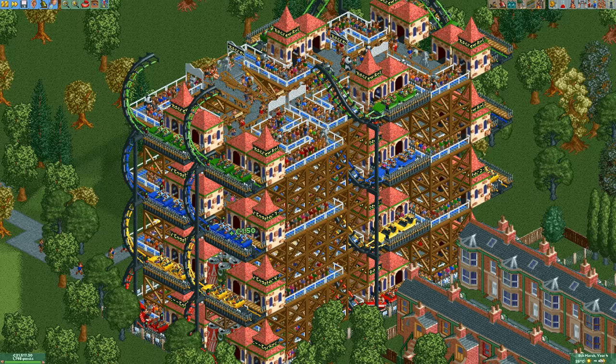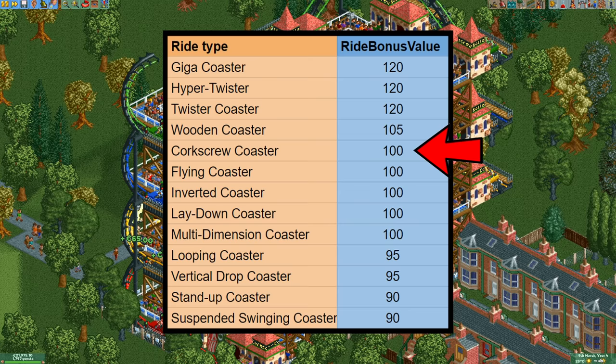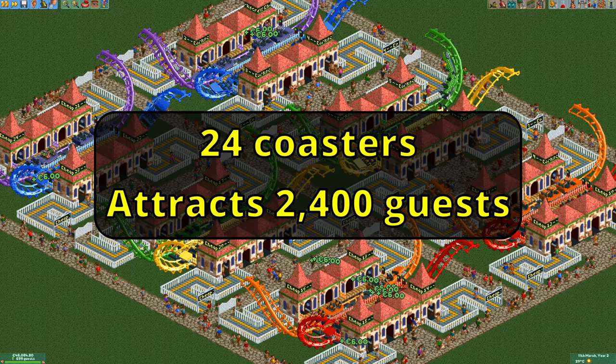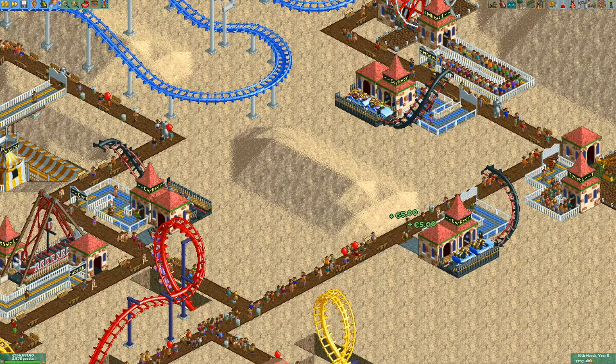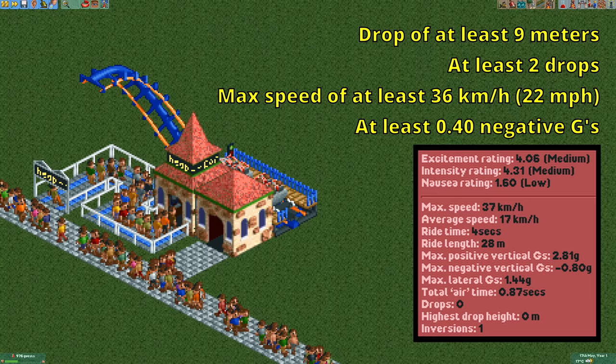There is no other coaster design that can rival this efficiency. This design is also very useful in pay-for-entry scenarios. Every ride type attracts a certain number of guests to the park, and with a hundred there are only four ride types that attract more guests than the corkscrew coaster does. The same setup from before attracts 2400 guests to the park while also providing guests with 24 fun rides. You can easily spam this design everywhere if you need to quickly increase the soft guest cap to get more guests into your park.